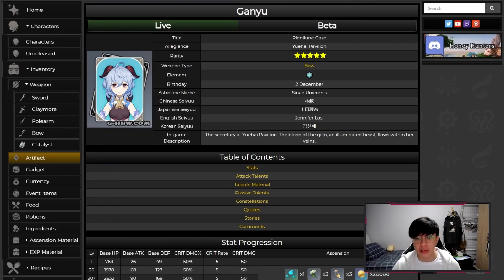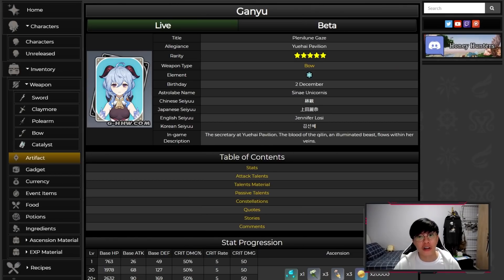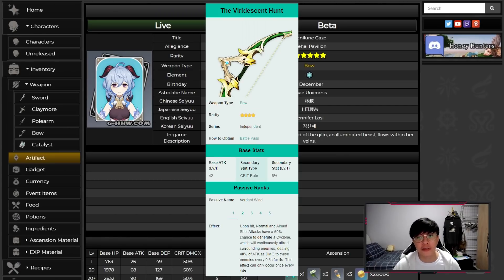For weapon options, the Amos Bow is the ideal 5-star weapon — it increases her normal and charged attack damage and provides an ATK% main stat for a ton of damage. For 4-star options, the Compound Bow is craftable if you have the prototype and will also increase her charged shot damage. If you can't get the prototype, the Viridescent Hunt from the battle pass gives crit rate, which is really beneficial for her.